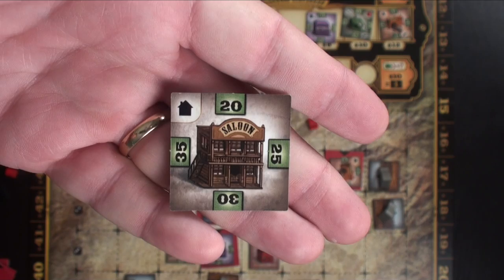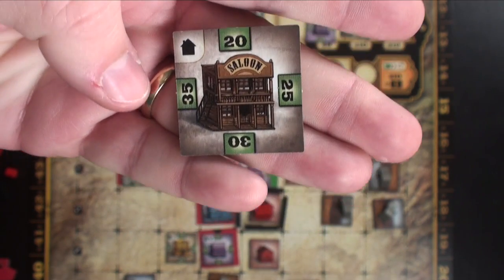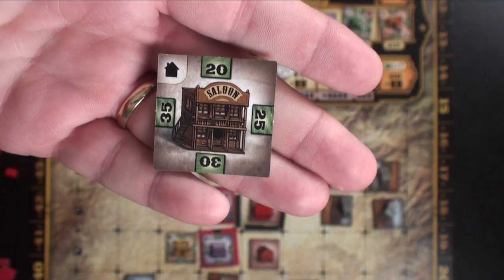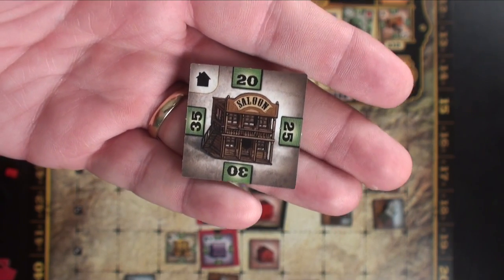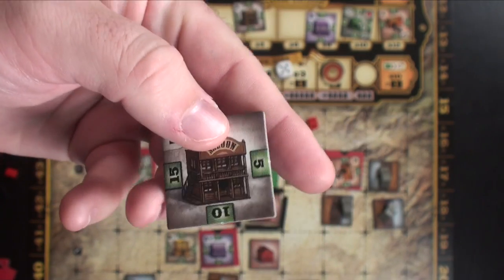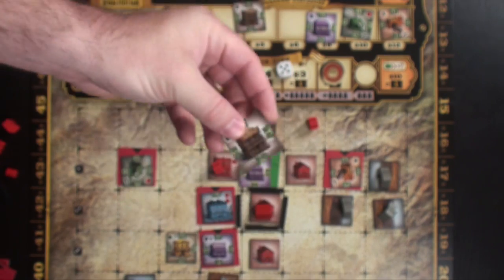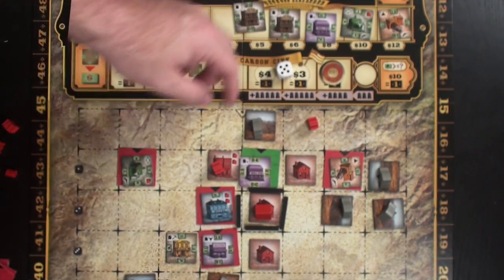The saloon wants to be built on the road system. When you build it, you have to build a house. But it gives you $5 per adjacent house — unlike the drugstore and bank, it gives nothing for ranches or mines, just $5 per adjacent house. That can be very powerful in the right situation.